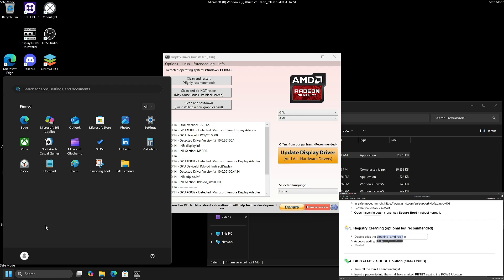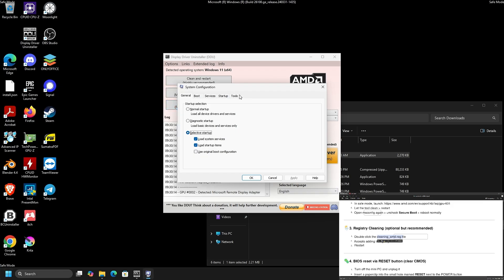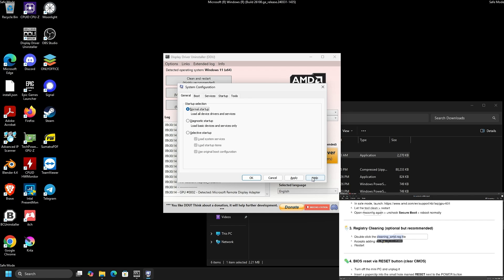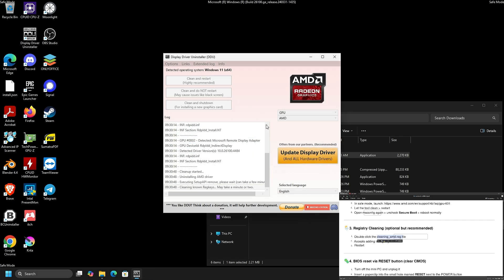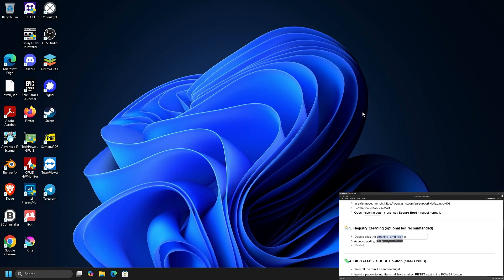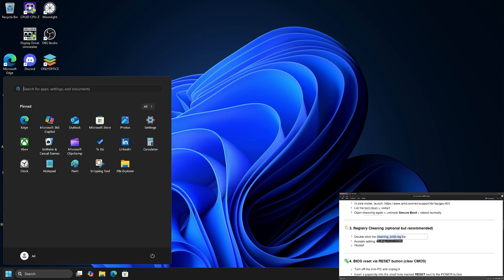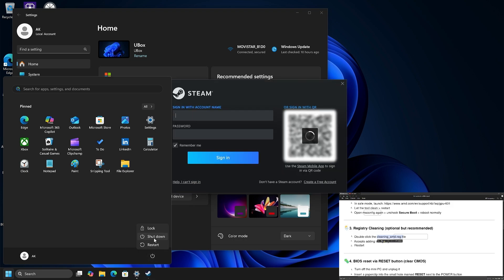Let's do MSConfig. In my case, MSConfig was reset and Safe Mode was disabled. If it's not disabled, disable it and change to Normal Boot mode, then Clean and Restart. I don't know what the 'cleaning AMD .reg file' step is about because I don't even have one. So what I'll do now is turn it off to do the next step — DDU should have done the same thing as that file.